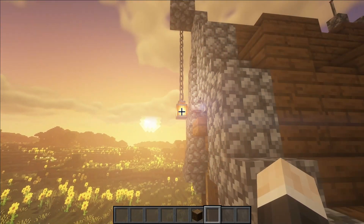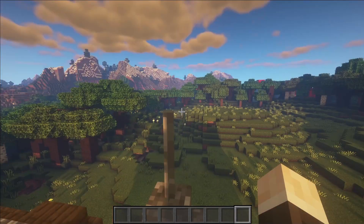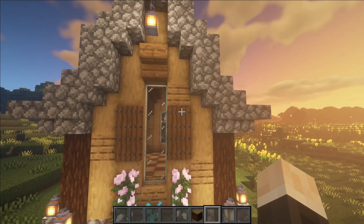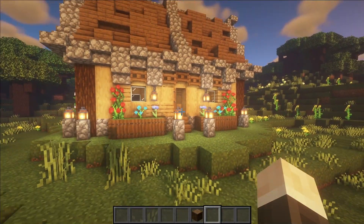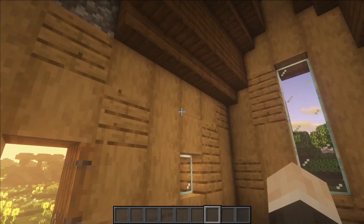You can also have an iron bar on top of the wall going in the middle. Use trapdoors to make shutters for the windows, and you can also hang lanterns from the cobblestone walls at the front and back of the house. I haven't done the interior for this building on purpose — if you're interested in the interior, let me know and I'll definitely make a video on it.